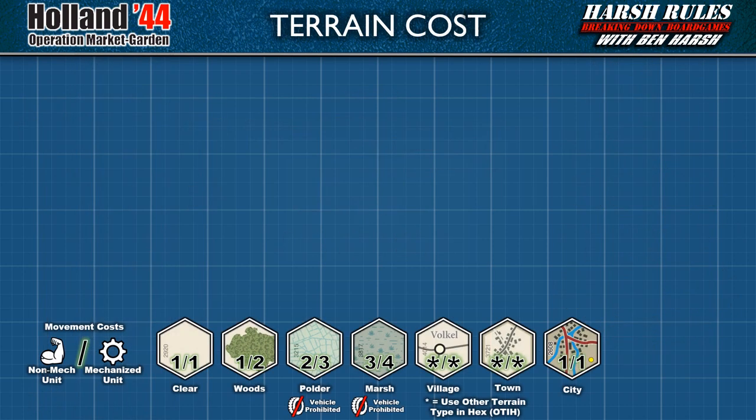Each hex space on the game map has a specific terrain type assigned to it, and that terrain type will dictate the cost that a unit must pay to enter that hex. These costs are different based on whether the unit is non-mechanized or mechanized. I've shown the cost for each terrain type at the bottom of the screen — the number before the slash is the cost for non-mechanized units, and the number after the slash for mechanized units. Also note that vehicles in the mechanized class are prohibited from entering polder or marsh hexes. For less densely populated villages and towns, reference the other terrain type shown in that hex — many village and town hexes have clear terrain. City hexes are more densely populated and have their own terrain cost of 1 for both non-mechanized and mechanized units.